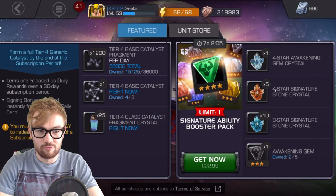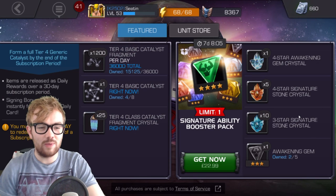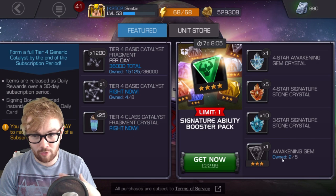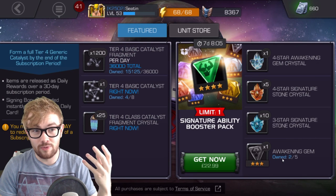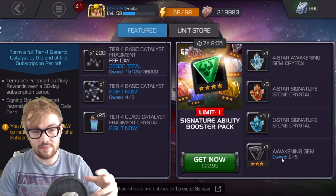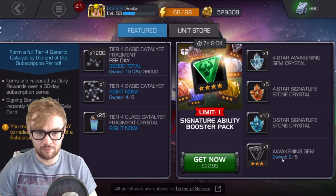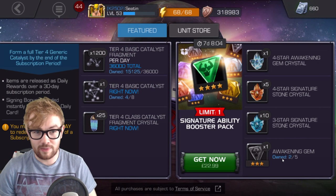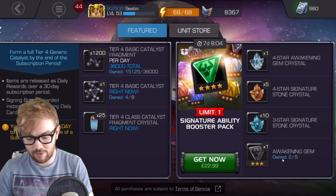The bonus stuff you get are four or five four star signature stone crystals, 10 three star ones. Now these aren't huge, but they're a nice thing to sweeten the deal a bit. And a three star awakening gem, which as a content creator and YouTuber I really value, because on the first day if you can get a new champion and then awaken it, you can straight away do a review video and gameplay because you've fully unlocked everything there is to that champion. I really, really like that. I feel like the four star awakening gem crystal by itself fully justifies the offer for me.